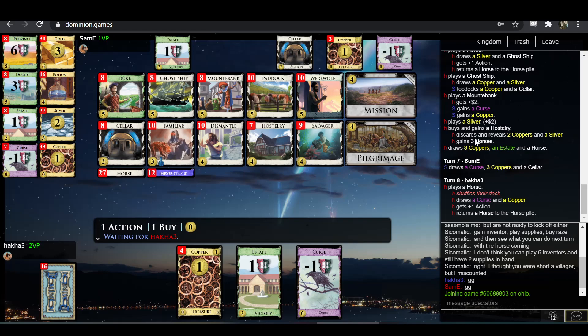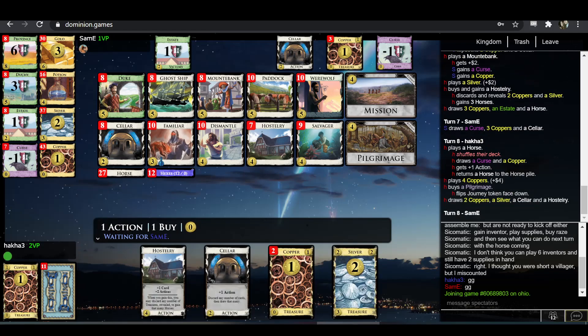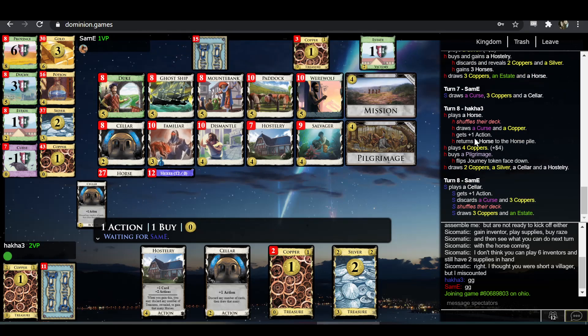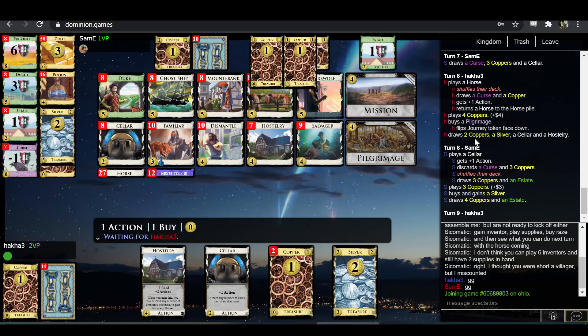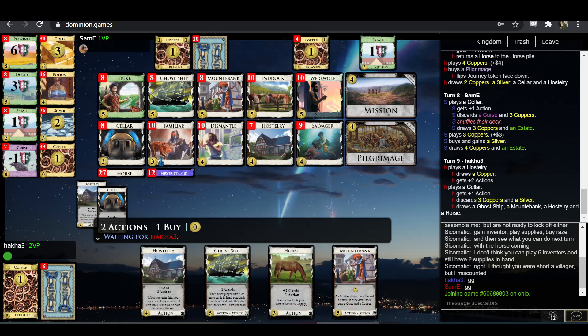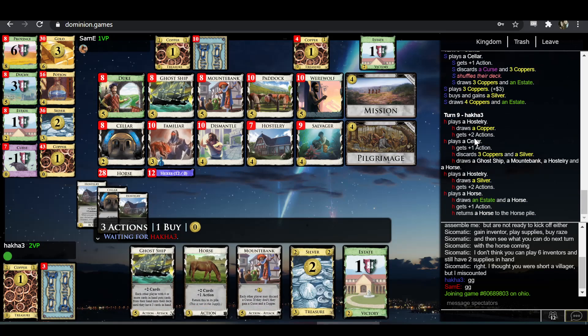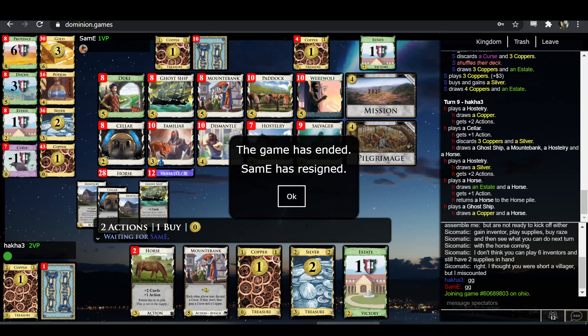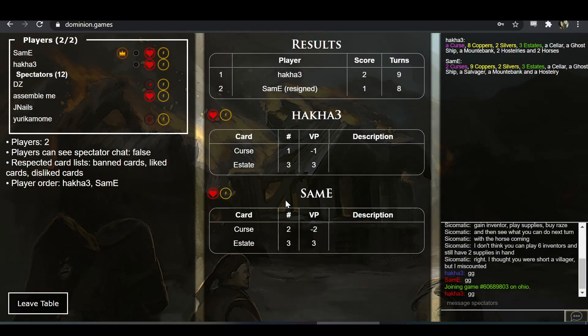Mission here. Pilgrimage over Mission is rather surprising to me — it's certainly not bad. But if you Mission, you can buy Pilgrimage anyway as long as you hit four, which is reasonably likely. Buying Pilgrimage feels like an error — Mission is just Pilgrimage plus a lot of bonus cycling. In any case, it was still sufficient.